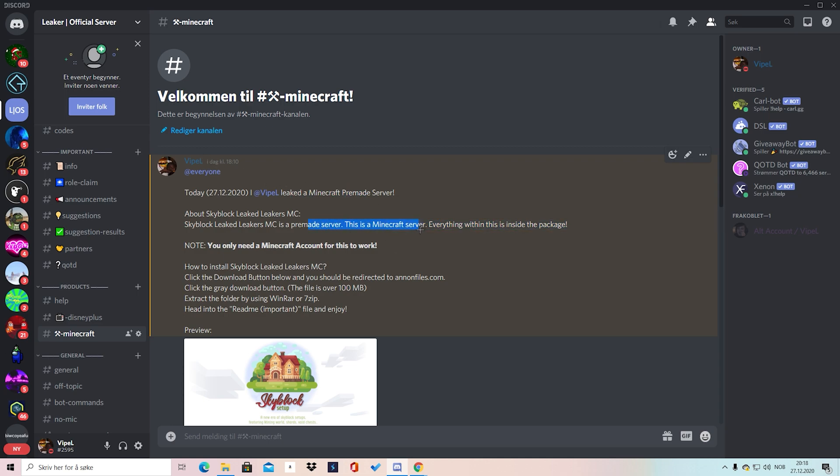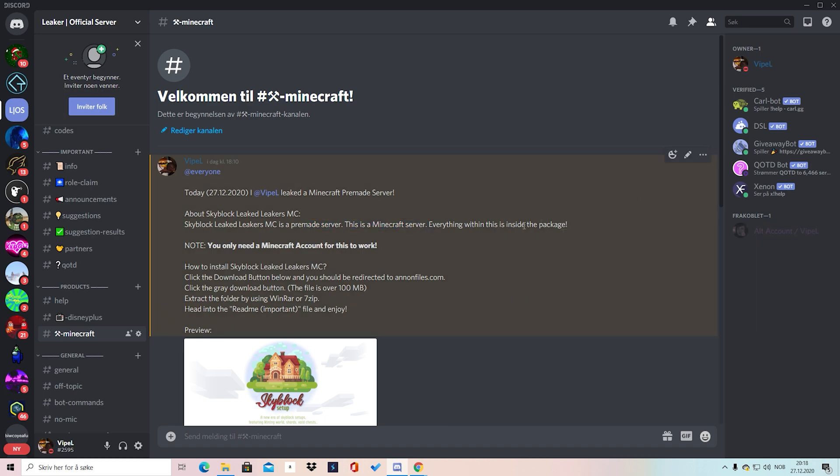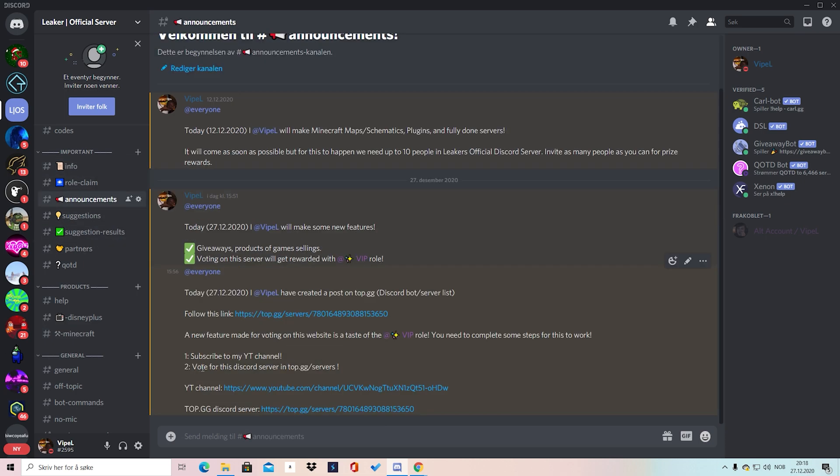Anything you need right now is just to join this discord server. It's just a new discord server — that's my alt by the way. Join this discord server, it's in the link in the description. So you can get the IP for this top, like you are voting it in on top.gg.